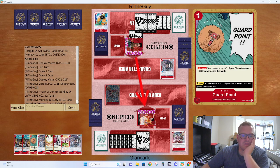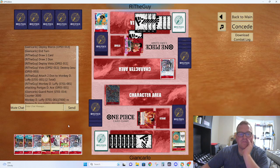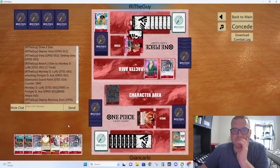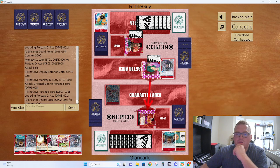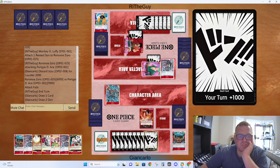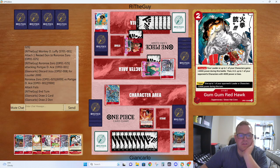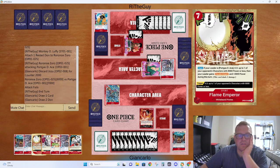It might be time to just slam this Flame Emperor on the Zoro. 7. Keep Otama, we want to get rid of Jozu. No blocker — resolve. If I swing here, this gets a 2K out of his hand — that's pretty good. Do I want to kill Jozu? Do I want to do a full clear? I have 9 Dawn — I could just Flame Emperor and then Redhawk the Jozu.